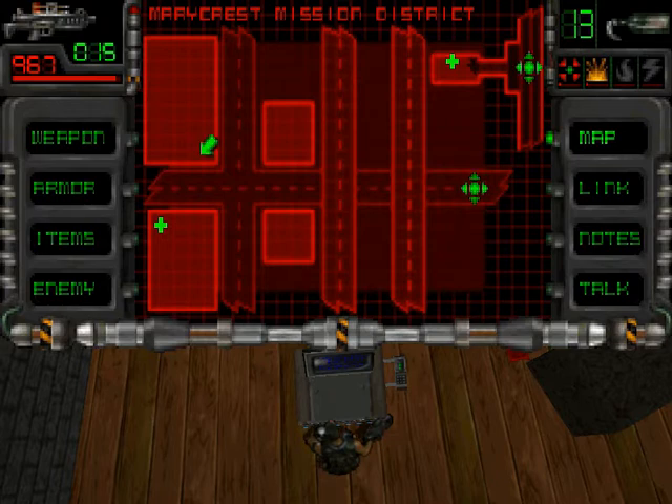And we got a map — Merrycrest Mission District. I still have no idea what these crosses mean. I think they're exits, that would make sense. And I'm probably where the blinking arrows are, okay.